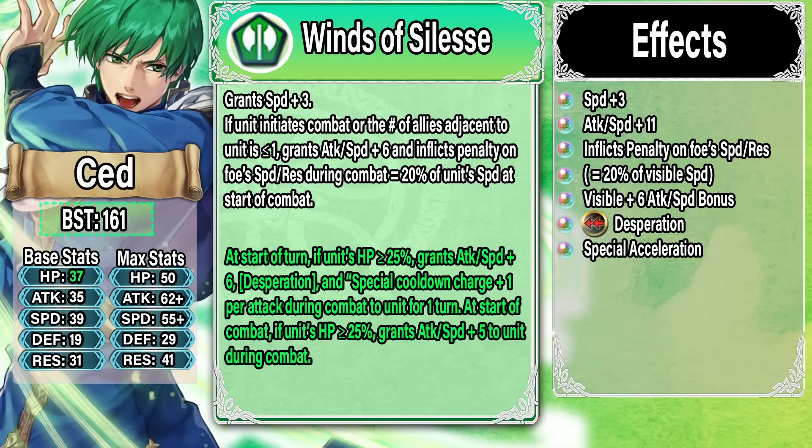Let's talk about Sety with Winds of Celeste. Sety originally wasn't very good — his weapon was just Speed plus three and Attack/Speed Solo. Now the base effect gives him Attack/Speed Solo plus six, and he also inflicts a penalty on the foe's Speed and Resistance equal to 20% of his Speed at start of combat. With his max Speed around 55 before buffs, that's about minus 11 to Speed and Resistance — effectively giving him Attack and Speed plus 17 just from the base effect.